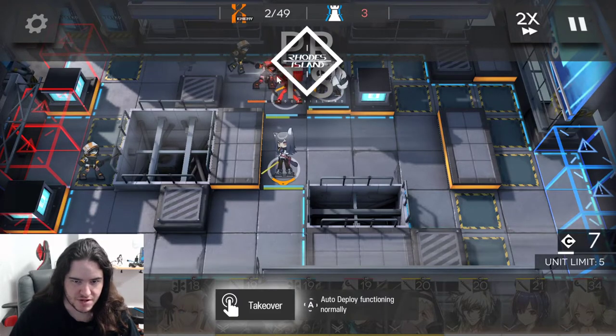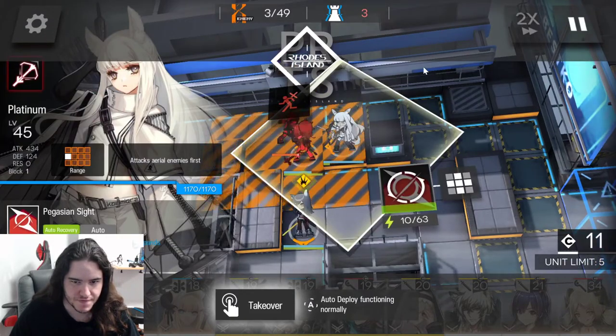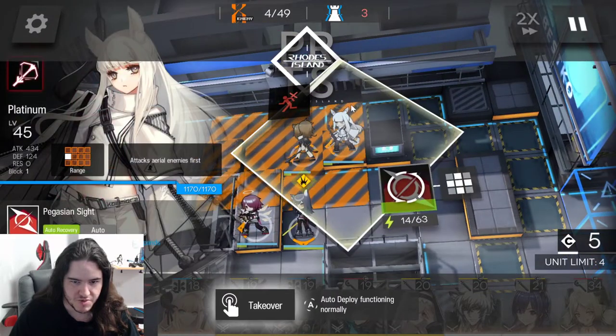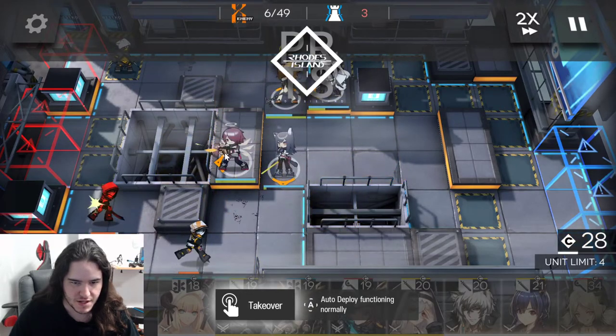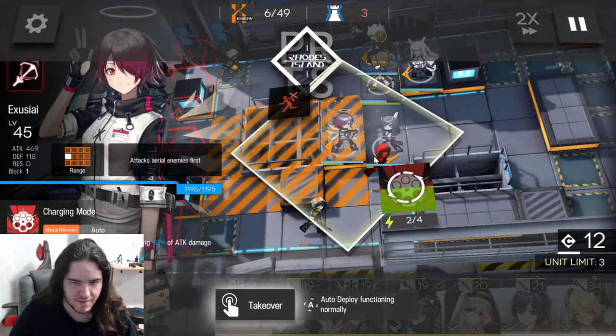We can prepare some snipers to help the vanguard. In this position, Kaga will also be able to attack the raids. And we set up similar coverage for the upper part as well.